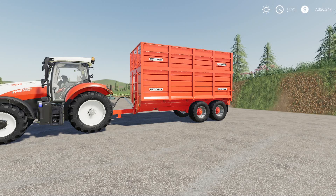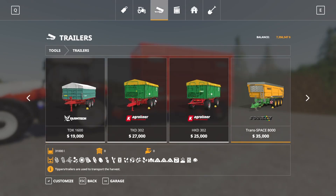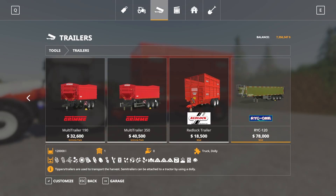Next up, we have the Redlock 180 12.0 trailer. This is by 4D Modding, 15.55 megabytes to download, and this is for all platforms. If you are on console, this is going to run you seven slots. Found in the store, also under trailers down at the very end — right here, the Redlock trailer, $18,500 to buy.